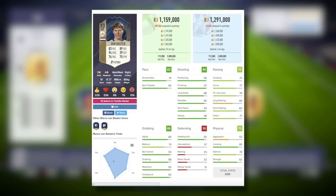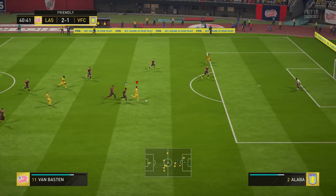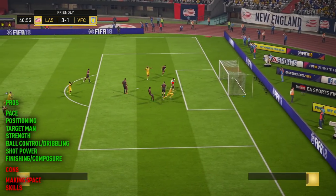Moving on to the in-game stats, we can see what the Dutch icon is all about. I've used his 89-rated version quite a bit and enjoy him, so I was hoping for some nice boosts for this version, who is 4 ratings higher. Using the engine chemistry style, we get Van Basten up to 91 acceleration and 90 sprint speed. The shooting stats are already great, and the added agility, balance, dribbling, and ball control were really helpful when using him today.